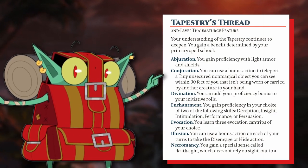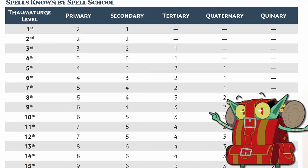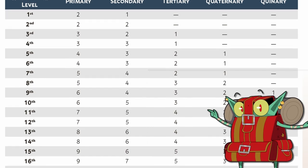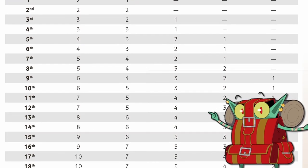The order you choose your spell school also impacts the bonus traits you gain with the Tapestries Thread feature, which provide bonus proficiencies or an additional bonus action option. A player chooses two spell schools at first level, with one school being the primary and the other secondary, then chooses additional schools at third, fifth, and ninth level.